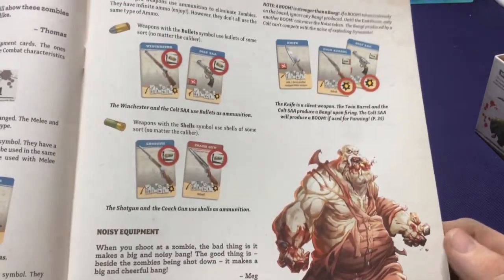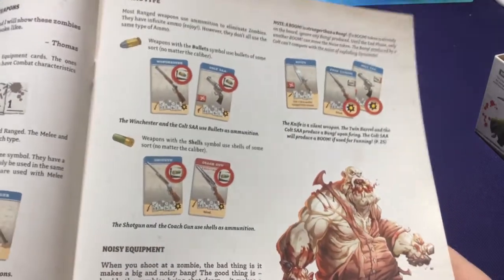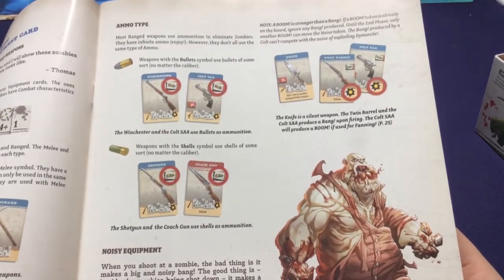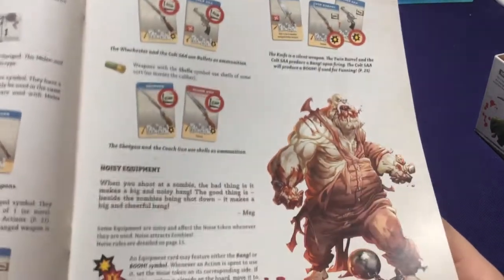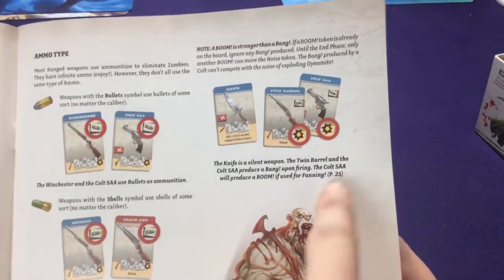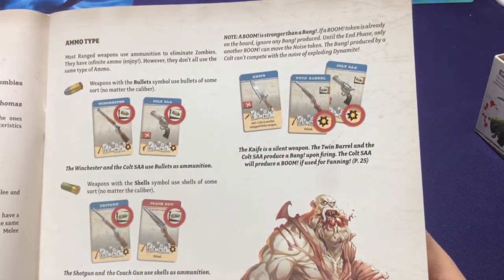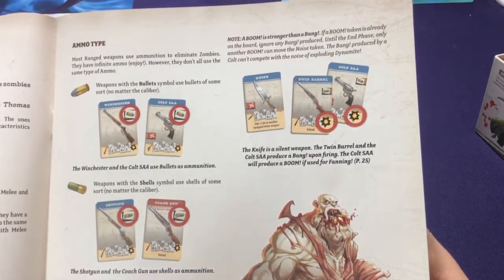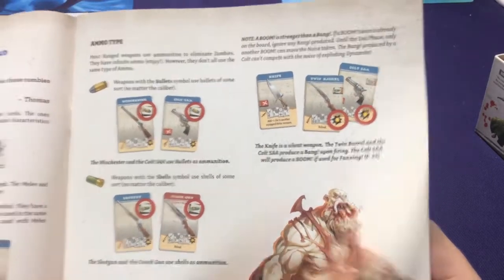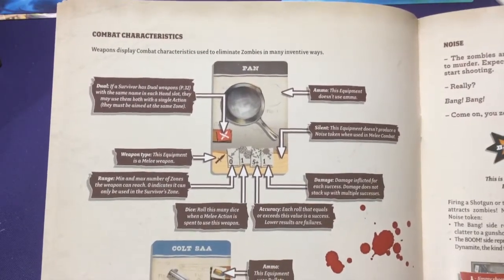You're not typically stuck having to manage ammo as cards - you're assumed to have unlimited ammo, though sometimes you have to reload. Guns make noise and knives don't. Melee weapons require getting up close and might do less damage, but they're not going to attract bigger hoards of zombies. Pistols do zero to one space range where the shotgun does one to three range. Starting weapons are typically worse than upgraded weapons.